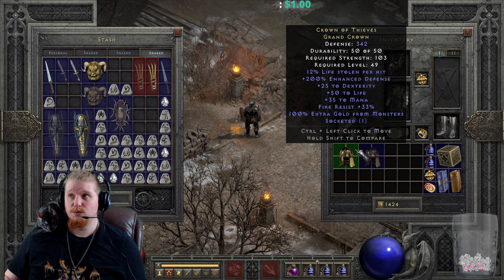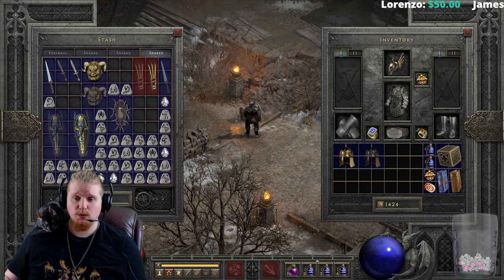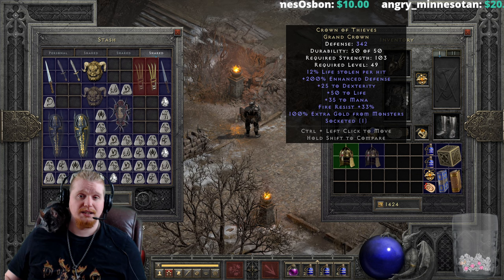It will stack on top of yours, so if you're a find-item Barbarian utilizing extra gold from monster equipment, you can stack this on top. However, it's important to note that it has to be the mercenary's kill — he has to make the killing blow to get that effect. So if you have 500% extra gold and your merc has 100%, it only applies when he gets the killing blow.